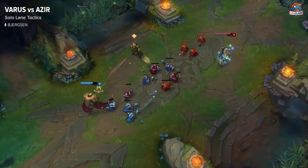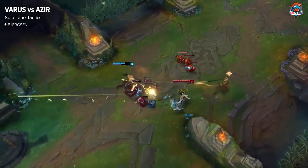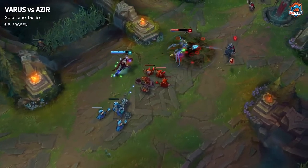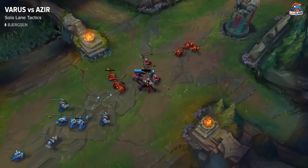At levels 3 and 4 the matchup becomes a bit more even, but you just want to make sure that every single time you're trading you're going even or maybe only slightly behind or slightly ahead. Because you have more sustain using Flask and Azir generally starts Doran's Ring. So if you can trade evenly around this point that's fine — just get another level in your Q and try to outrange him, because your Q has way superior range than his soldiers.